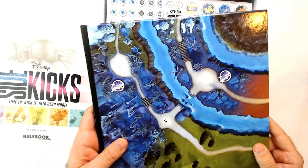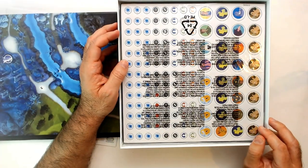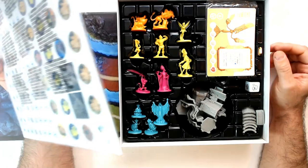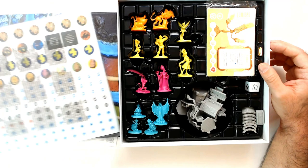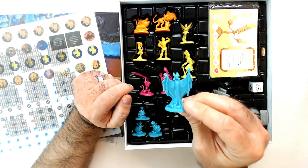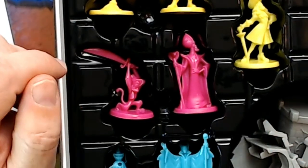Pretty sure it's gonna have pretty good components — this feels pretty good already. That's a lot of tokens. I'm not a huge fan of a huge amount of tokens. There's a castle piece — that's not bad, just gonna build that. Good-sized miniatures, these are really pretty good size. They're just plastic, single-colored, but we can tell who everybody is — definitely Maleficent in there.